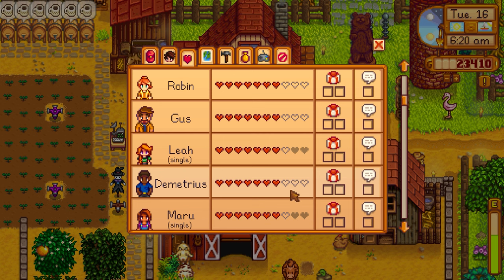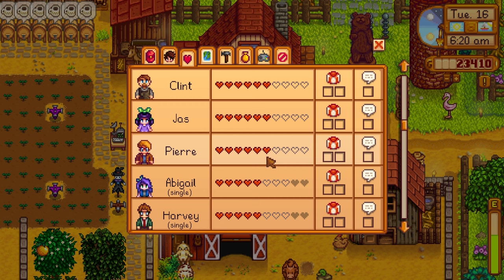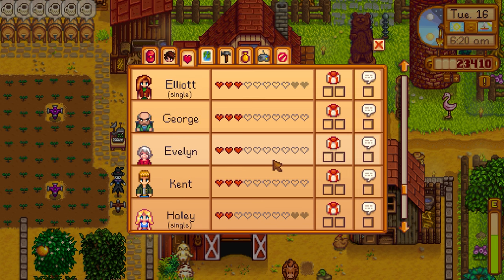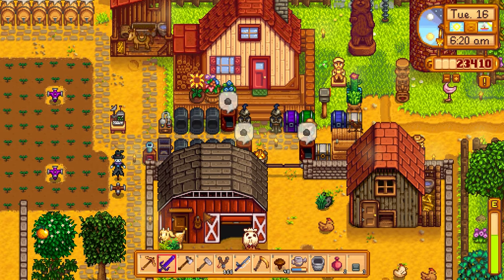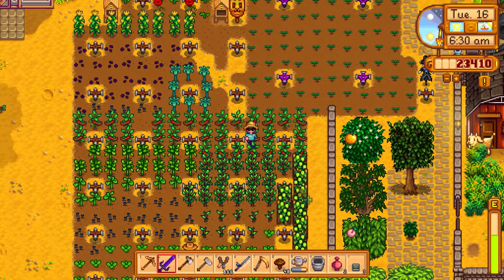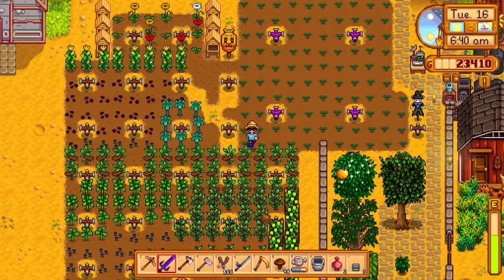Checking the friendship list: Pam and Penny are at the top. Shane dropped to third, Emily fourth. Robin and Gus are both very high. Demetrius dropped from near the top all the way down. Clint is at six hearts, Pierre at six hearts. Abigail is around the middle of the list. Kent is at three hearts despite only being here a few months. Corn and peppers and hops are starting to be done too.